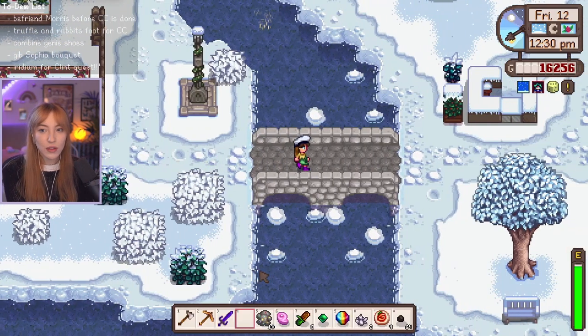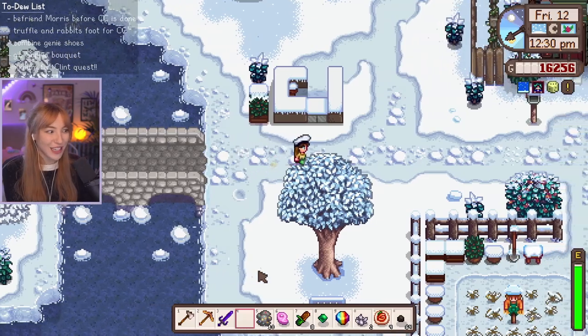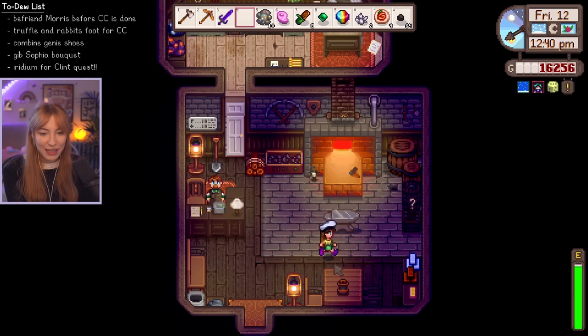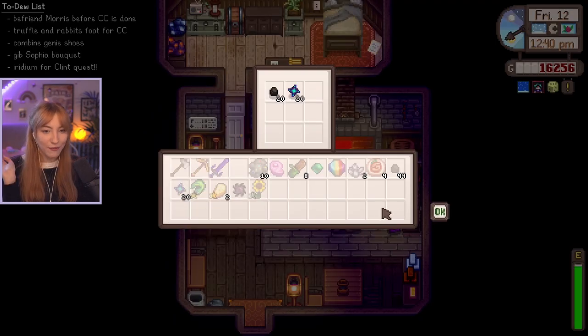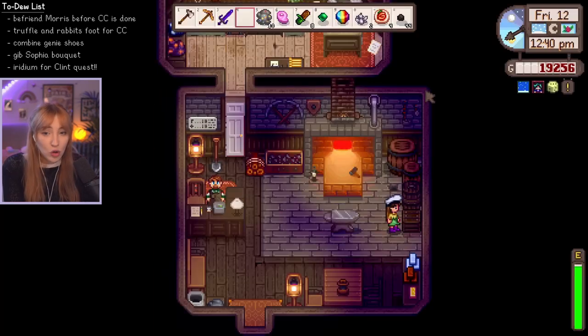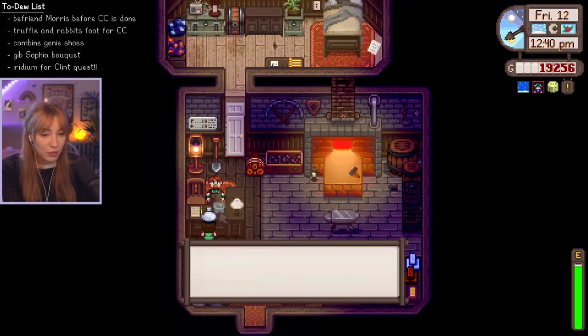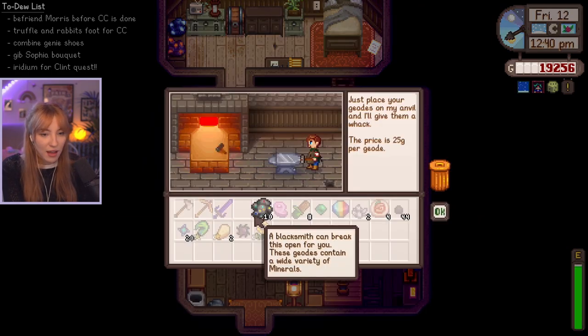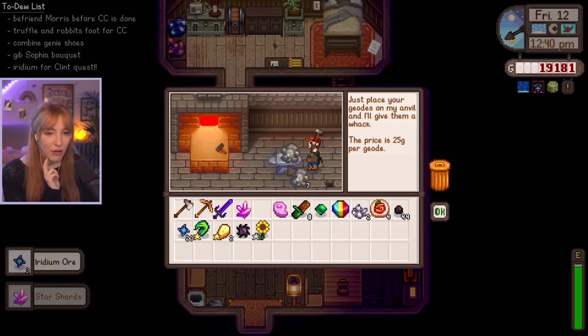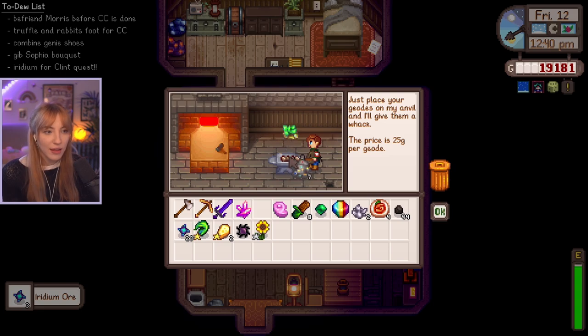I need to open some geodes, and I also need to give the iridium — we finally finished that quest. Let's donate it: 20 coal and 20 iridium. Done! What do we get? 3,000 gold! We're so rich! Also, something's gonna happen with the boulder, I think. We're up to almost 20k. Should we upgrade our bomb, or save it for something else? Will Clint acknowledge if I talk to him? Iridium — thank you. He doesn't acknowledge it at all. We have barely any hearts with him right now.